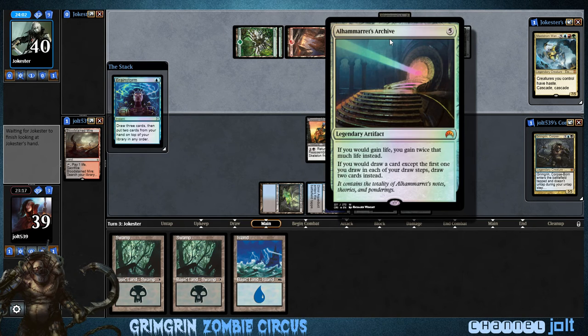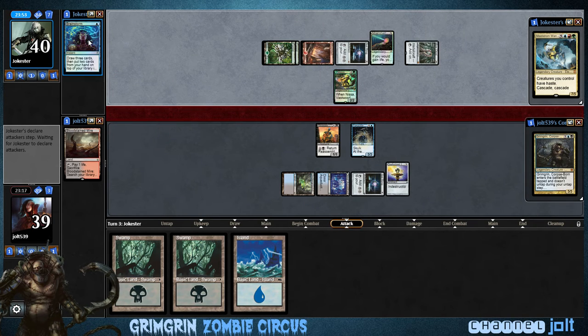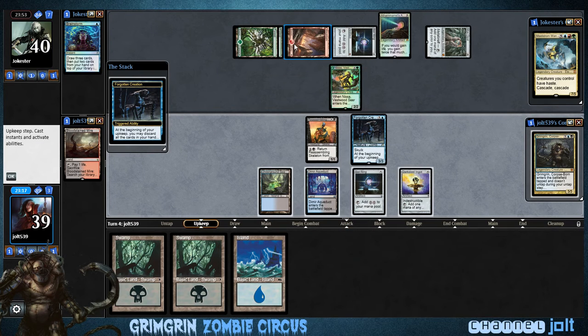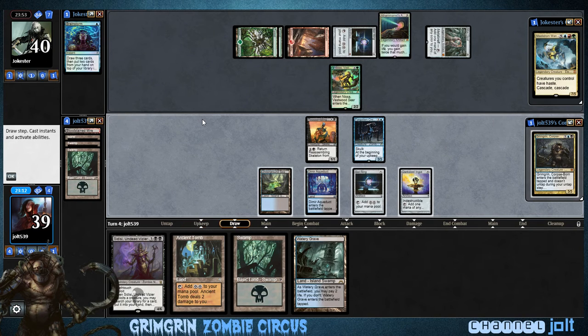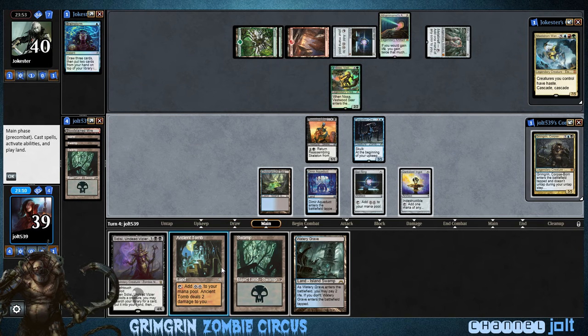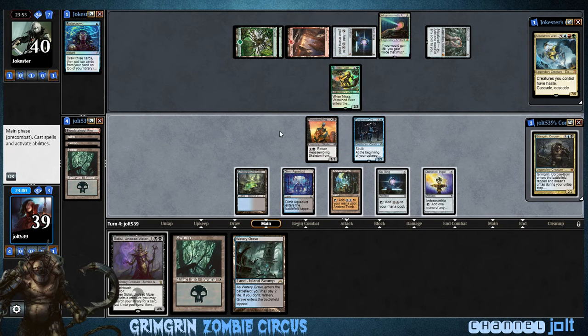We've got the Archive over there — if you gain life, gain twice; if you draw a card, except for the first one, draw 2 cards. Uh-oh, sick right there with that Brainstorm. So we're going to discard our hand, draw 3, get into Ancient Tomb. Let's get down Ancient Tomb, and we'll go and swing in with Forgotten Creation.